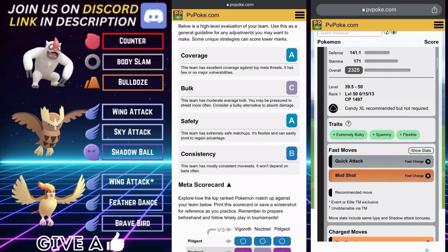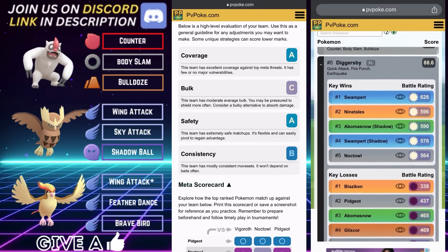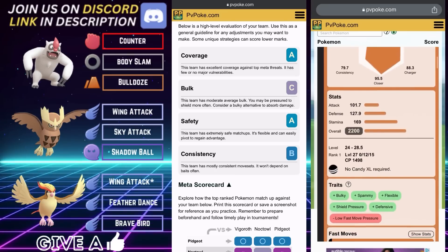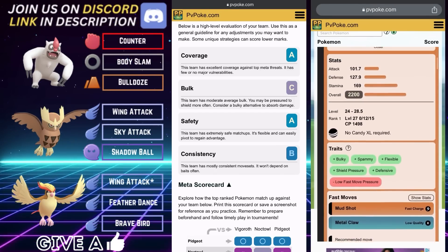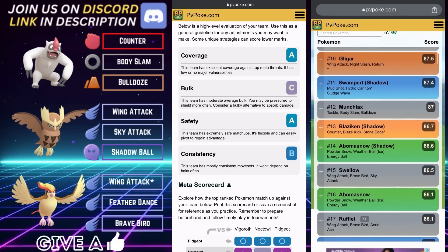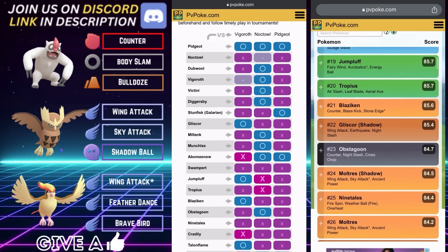Vigoroth and Pidgeot do bring the bulk score down a little bit, but that's expected in limited formats. If that C for bulk is really glaring, go ahead and throw Stunfisk on the lead — that'll be the second-best option. It'll just be a little tricky playing out those 50/50 mirror matchups. I would much rather win lead than go through a mirror matchup, so I would highly recommend rolling Vigoroth here.